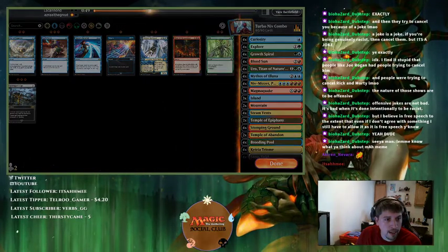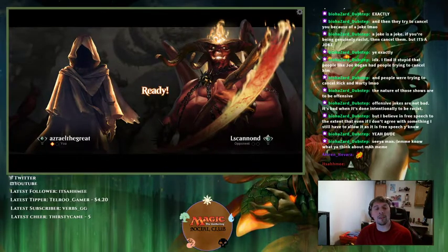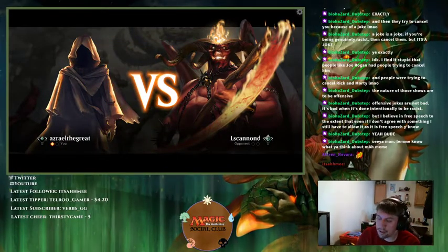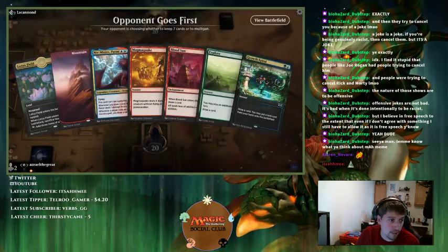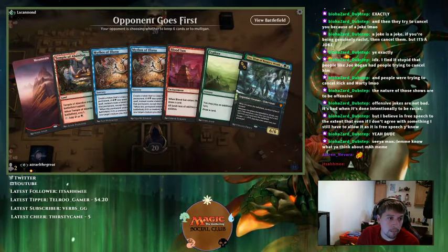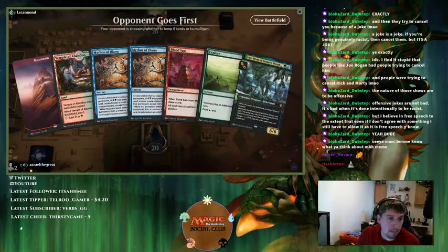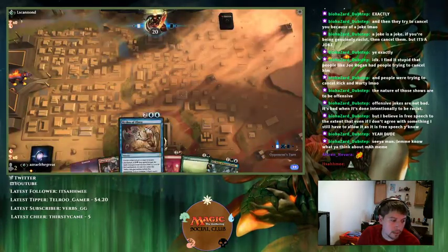I'm just going to run it back. Depending on what the opponent sides into will determine how I approach this — I'm fine against most of their stuff. I can't keep this hand. I have a Temple so I'm going to keep this, bottom the bad card, and we're on the draw.